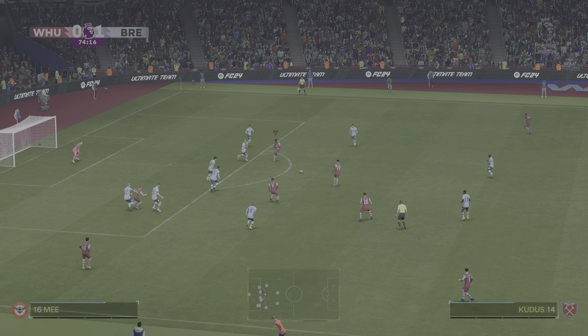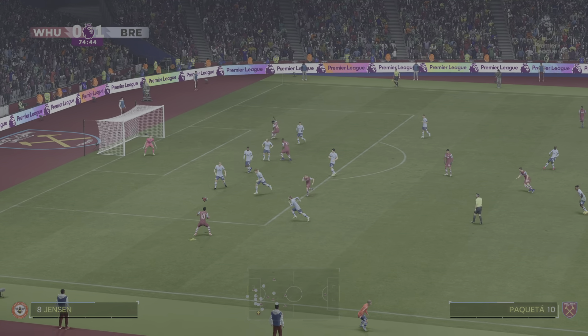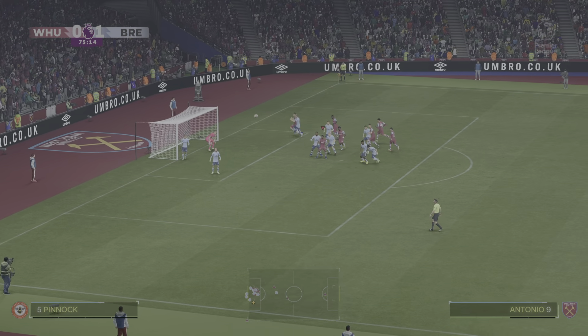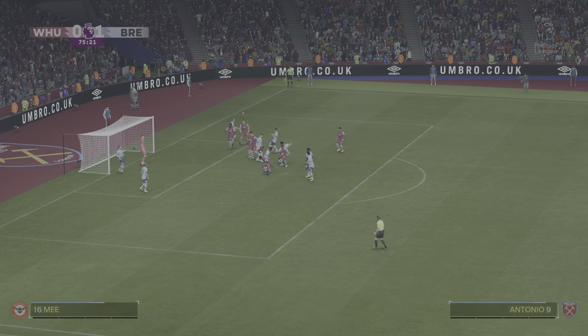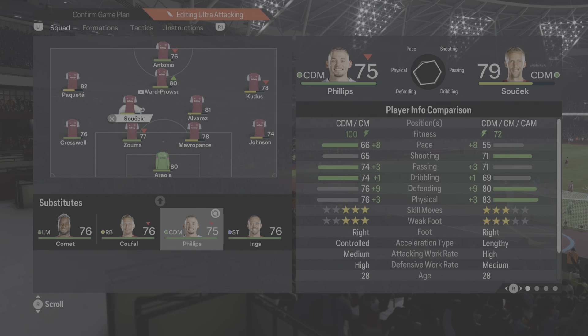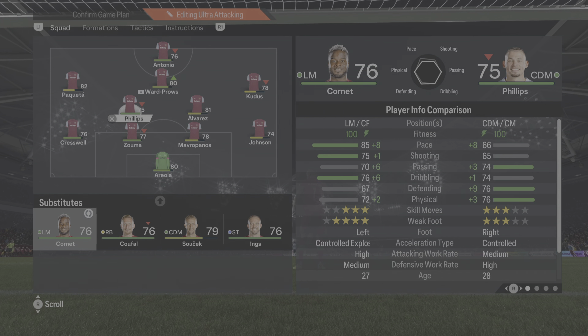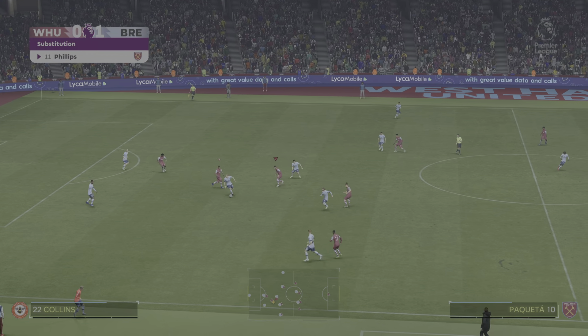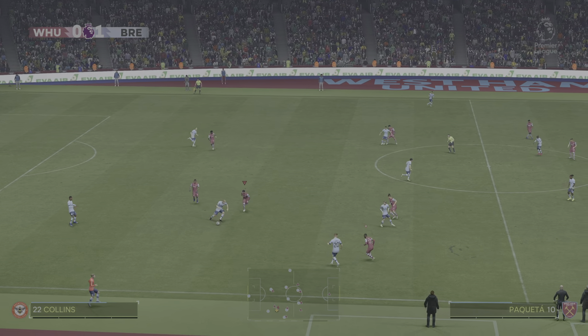Antonio. Alvarez. Great defending. Can the Hammers take advantage of this set piece? Well, just listen to the fans — they know this is a big chance here. Ordinary header, and that's probably being charitable. Coming off the pitch, number seven, James Ward-Prowse, and number 28, Thomas Souček, to be replaced by number 17, Maxwell Cornet, and number 11, Calvin Phillips.